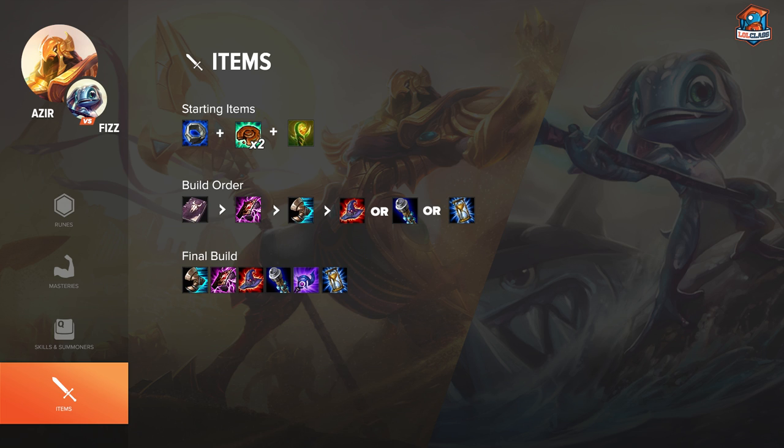So, one Morello into possibly another Morello, and other than that, Zhonya's, Death Cap, Void Staff in whatever order you like. You generally want to get your boots after your first item, which is usually the Morello. I like to go Sorcerer's Shoes. Some people prefer CDR Boots, but it depends on what the rest of your build looks like. If you're going for the second Morello, always go Sorcerer's Shoes. If you're going for one Morello, the CDR vs. Magic Pen really depends on your playstyle.